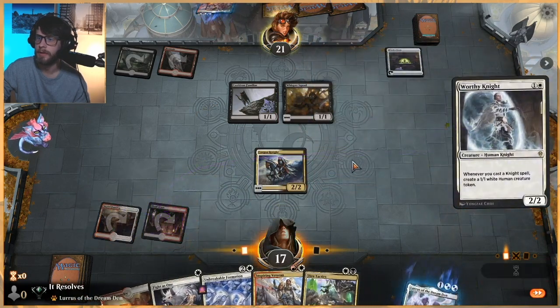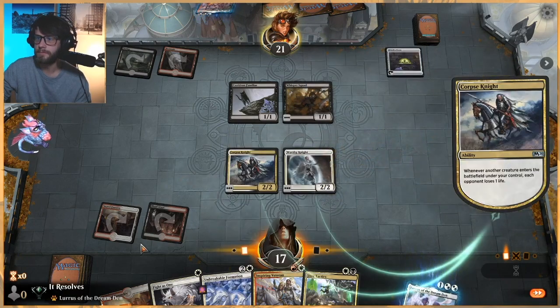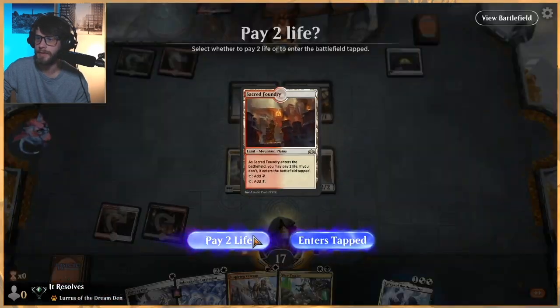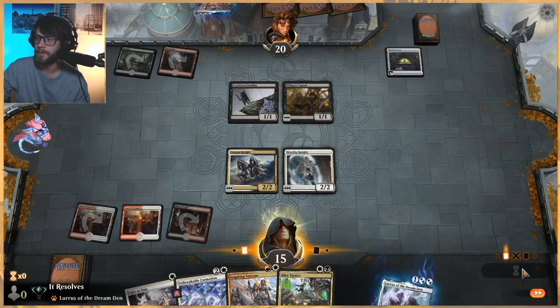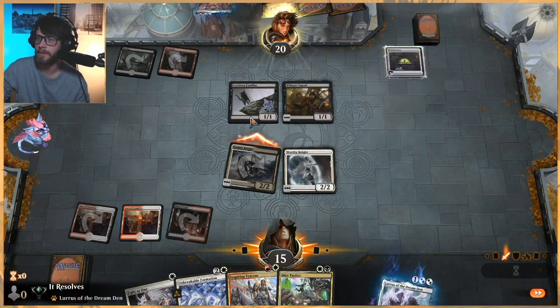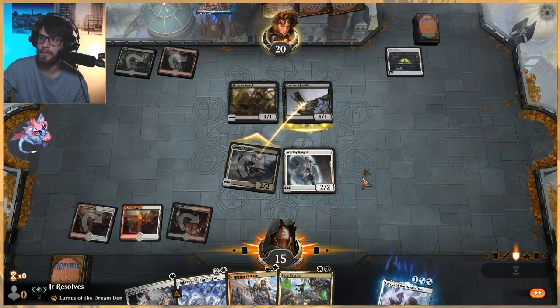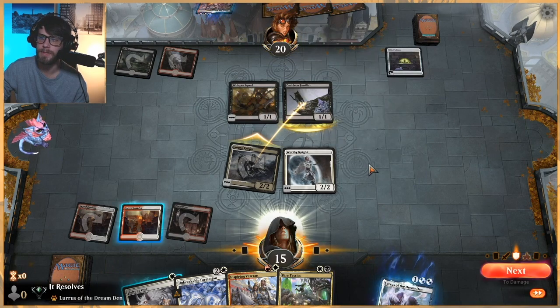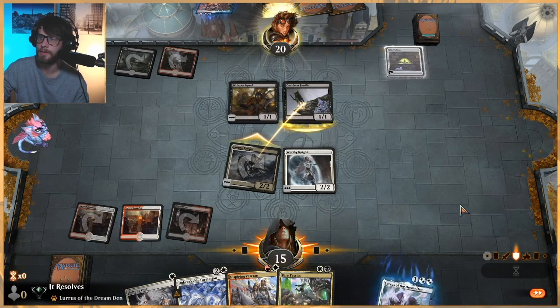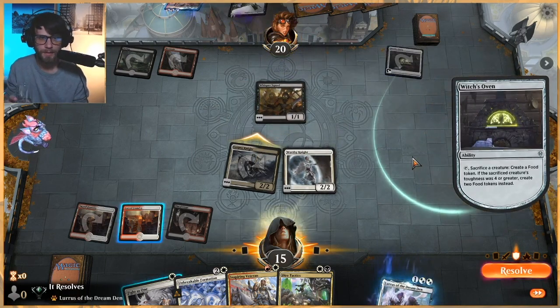Let's go ahead and do this. I'm gonna leave this untapped so we can leave up Fight as One — not a hundred percent sure on this. But if they go for a double block here, then I'll just do that. I figure I'm gonna make them do this now — it's not gonna matter too much, but they may be questioning if they want to double block. It looks like they don't. Kind of a silly attack there, I suppose — I didn't really have to do that.